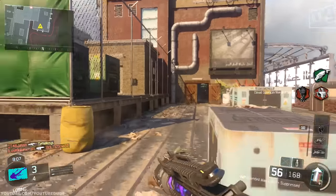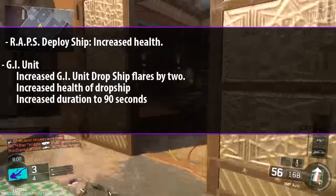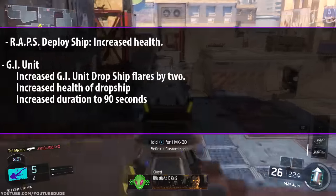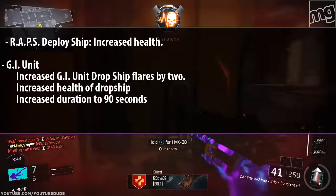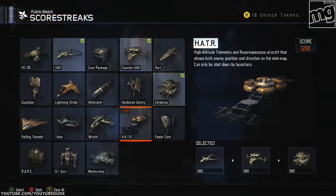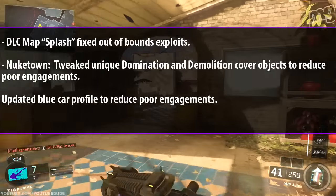For scorestreaks, they've all been buffed a little. The Wrath Deploy Ship got increased health, but it should still come down easily if you have Engineer, Hardwired, and the Scythe. The GI Unit got increased dropship flares by two, increased dropship health, and the duration increased to 90 seconds. The big one: Power Core cost decreased to 1250 and duration increased to 60 seconds — very much like the setup in Black Ops 2. So now the HATR and Power Core are right next to each other, which was one of my favorite setups.